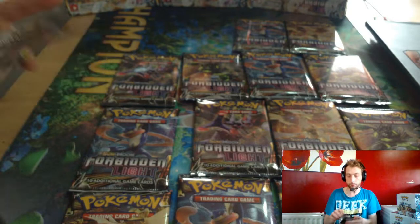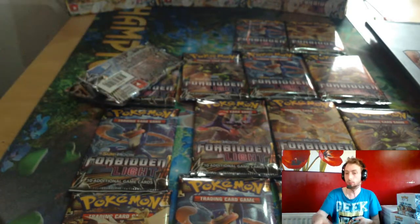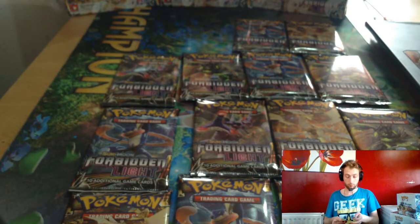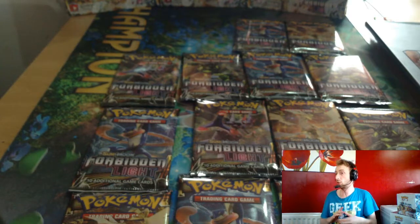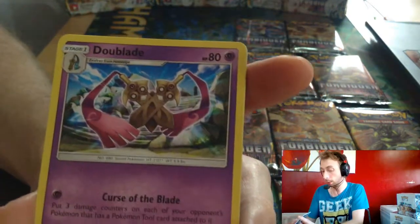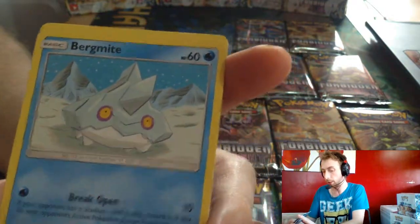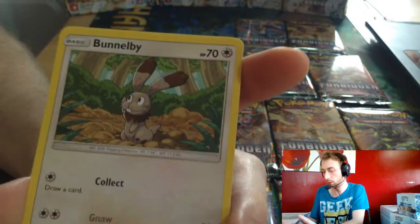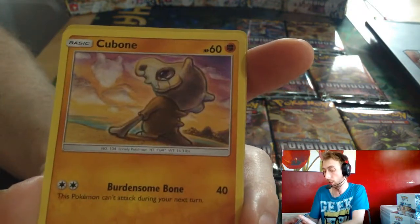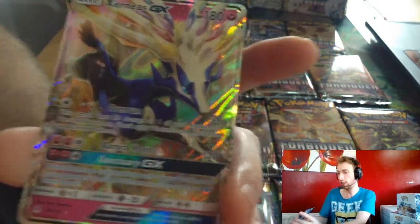This would be our first secret rare. Fighting Energy, Double Blade Zygarde, Fossil Excavation Map, Bergmite, Binacle, Bunnelby, Snover, Cubone, Gomi Reverse Artwork, and Xerneas GX.